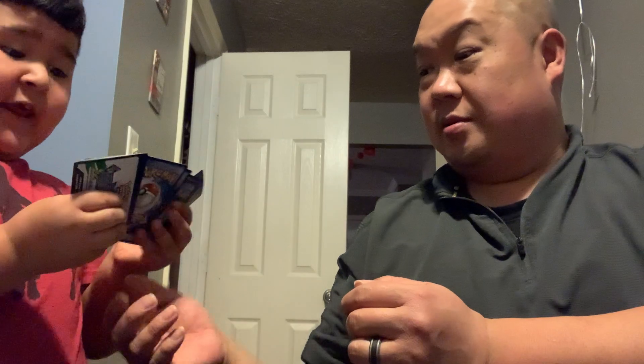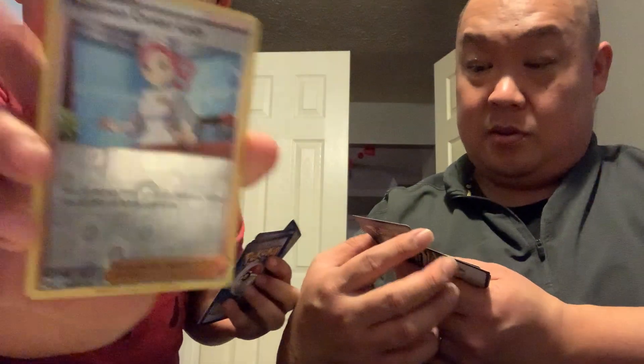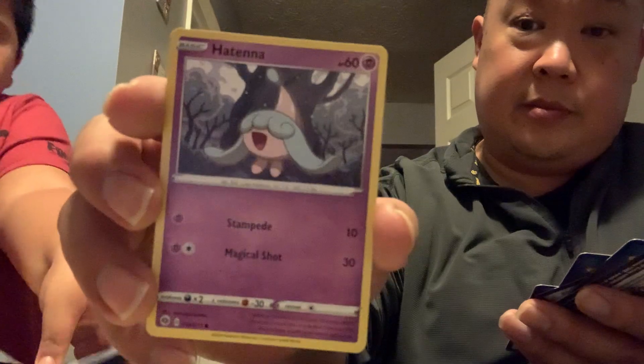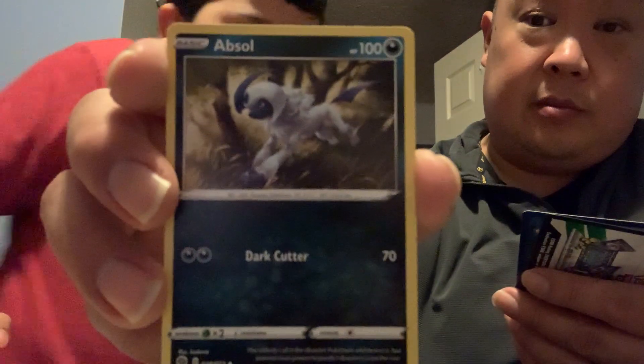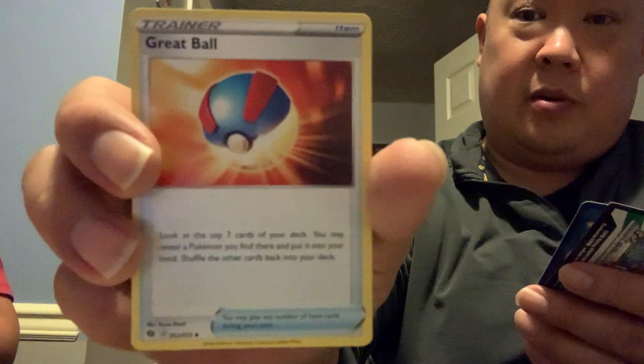All right, another code card. Was that your last pack? No, there's another one. One more — this is the last pack. Daddy! I got this! In a holo! There's a holo? Wow. All right, so we got another rare. And here's a code card. Like the fifth one of this one, and our last code card.